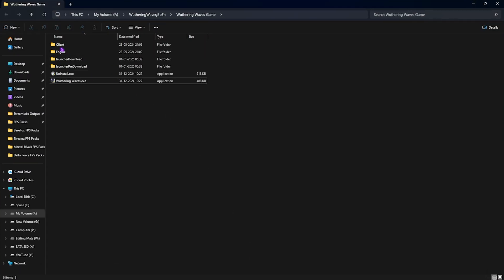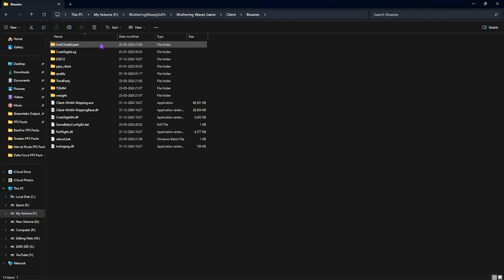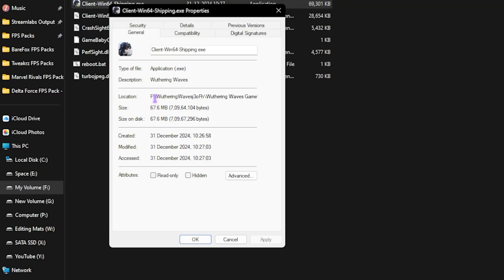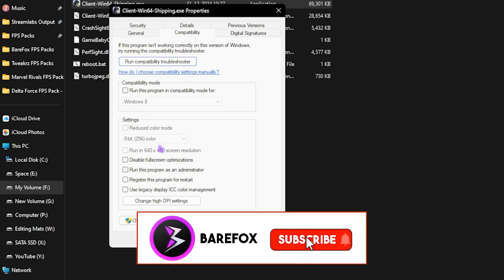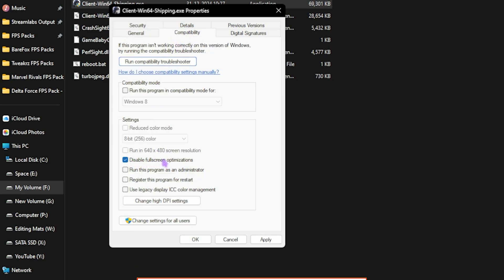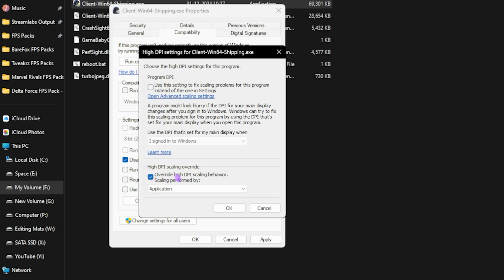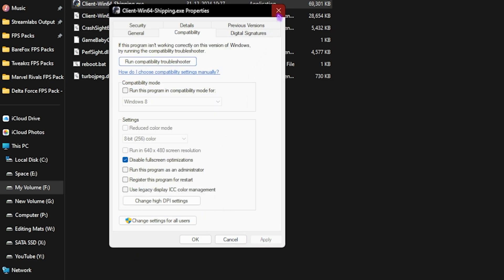The next step is compatibility settings. Go back to the same directory folder, head to Client > Binaries > Win64, right-click on ClientWin64-Shipping.exe, click Properties, go to the Compatibility tab, and check 'Disable full-screen optimizations.' Then click 'Change high DPI settings,' select the override option, click OK, Apply, and close.